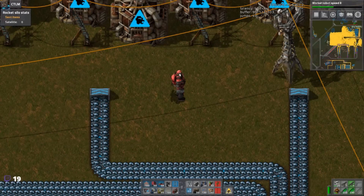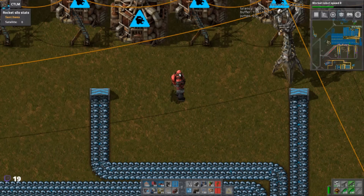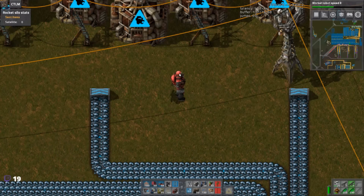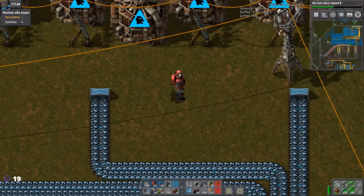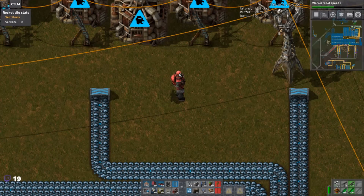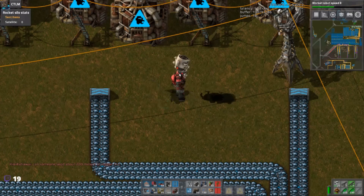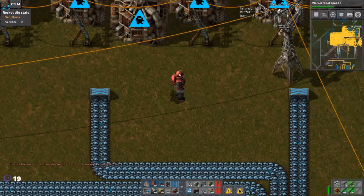Whoever asked what ore they should outpost — they should be doing copper. Whatever's closest to where you're standing right now, rinse and repeat. Just do everything — every single one. You don't even have to add trains, just build them. I've got a whole lot of items in my inventory now — thanks, somebody.